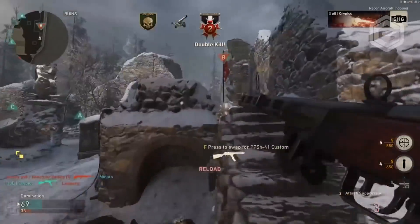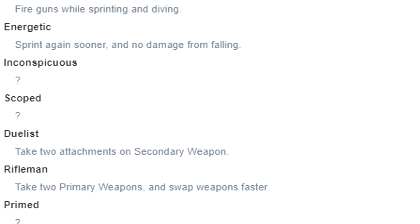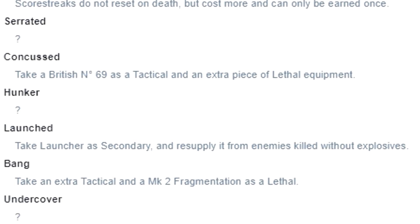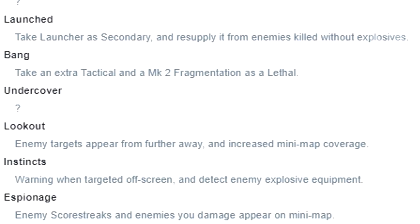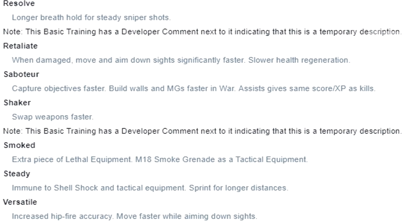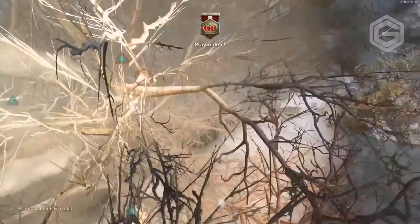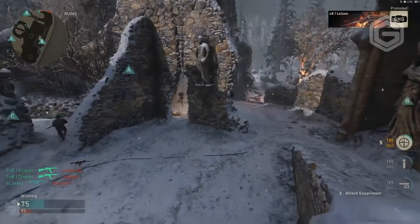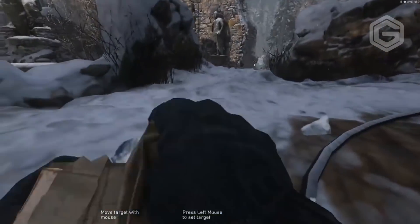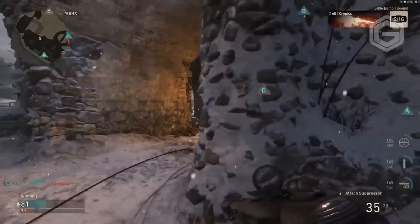The next leak we're looking at is basic training. As you can see on the screen, this is one full list of all the basic trainings — you can pause and have a look. The interesting ones: first, Requisitions — scorestreaks do not reset on death but cost more and can only be earned once. So if you die while going for a high killstreak, they don't reset; they'll just cost a little bit more when you respawn.